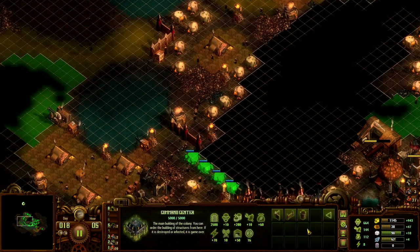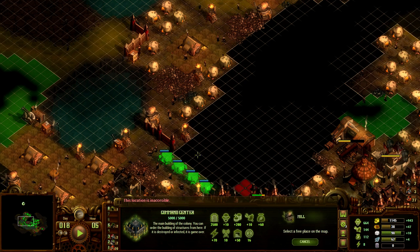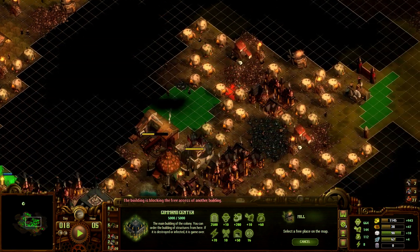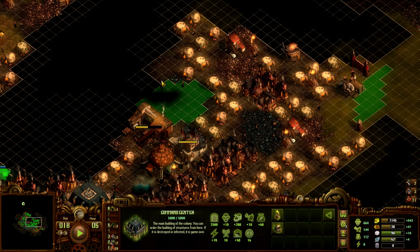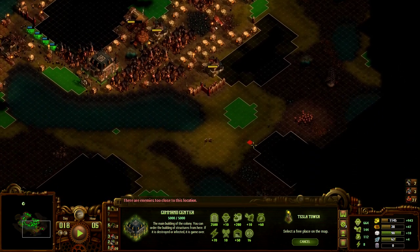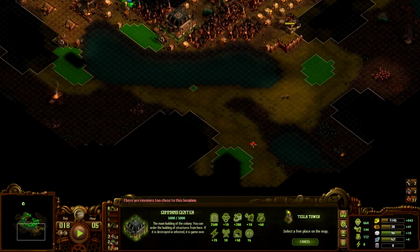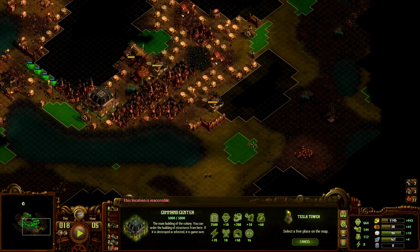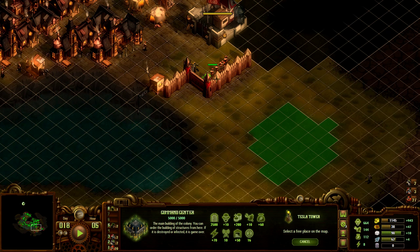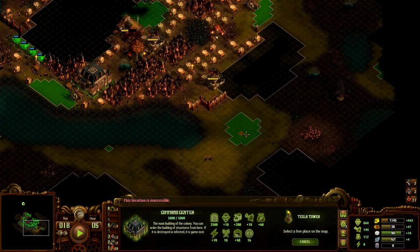I need energy. Where are we gonna get energy? Yeah, we can put it over there. Do I want to expand by one just to put a mill in the corner? I think that's a bit silly. I don't know where to expand.